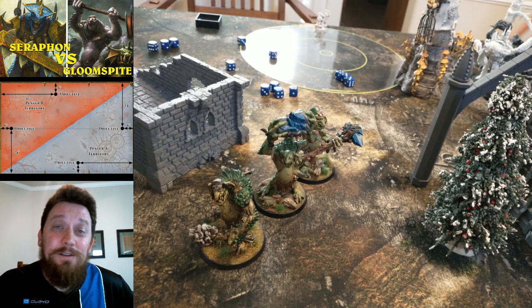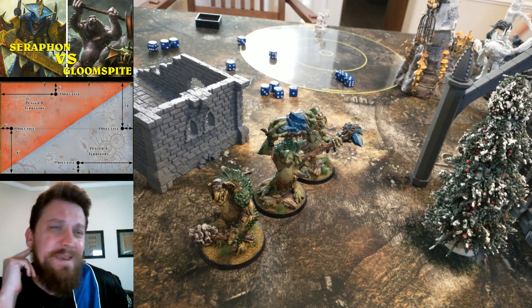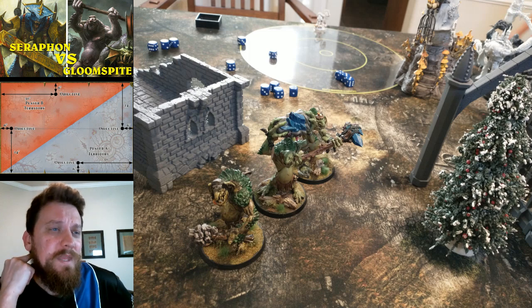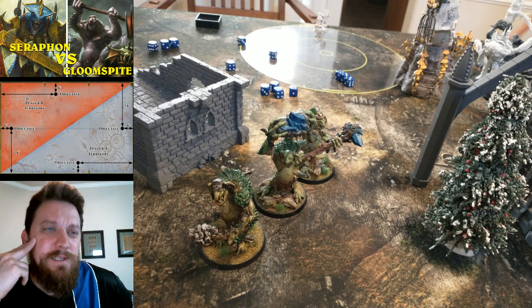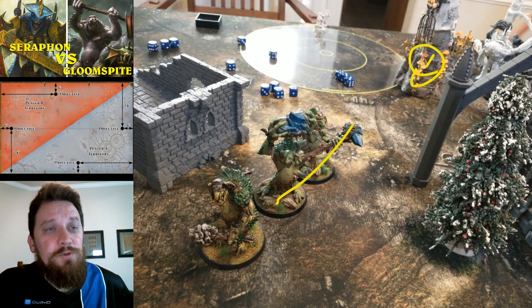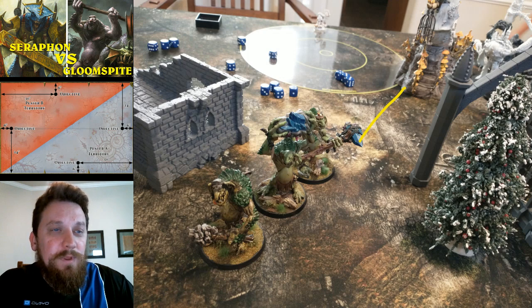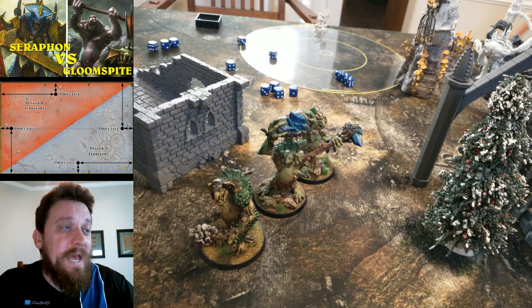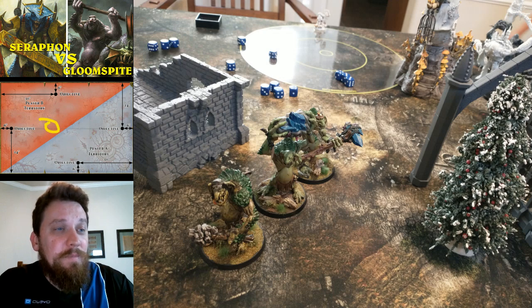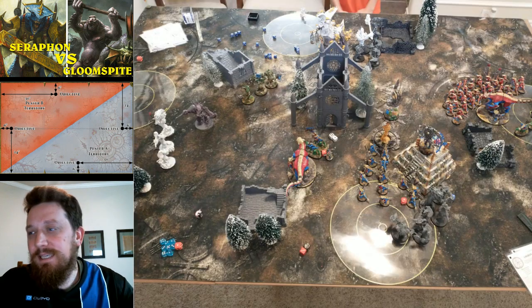At the end of his turn, the trolls that came in behind my base didn't kill that many Guard — maybe three — and they didn't do much in return. They put some wounds on the Astral Bear but didn't hit nearly as hard. He can regenerate trolls from the Loon Shrine, and he gets three of those six I just killed back, placing them within 12 inches right in the middle of the map. Even though I killed six, three come back.